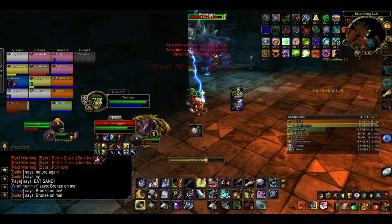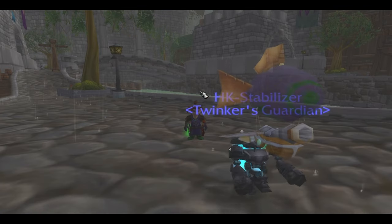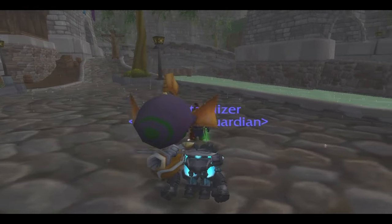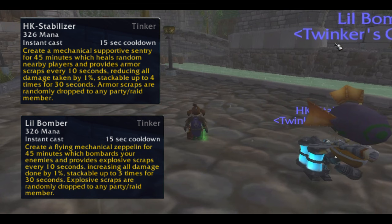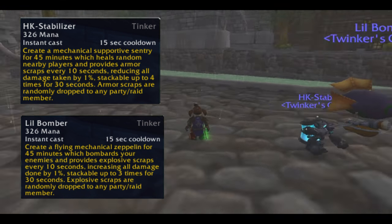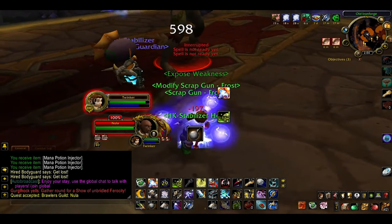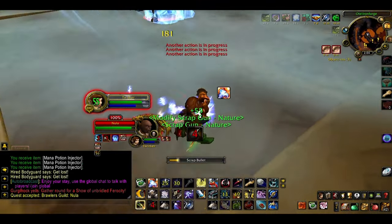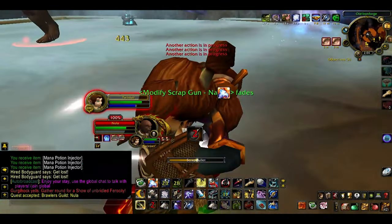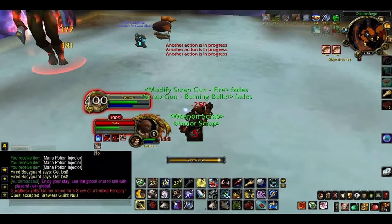To start off with, you can have two permanent mechanical support pets up at all times. HK Stabilizer heals random players and provides armor scraps, reducing their damage taken. Little Bomber bombards your enemies and throws scraps at allies, increasing their damage done. These little dudes aren't under your control — they can and will attack at random, cannot be dismissed, and they die pretty fast. So keep an eye on not summoning them in front of mobs, and resummon them if they die during a fight, as they give out useful buffs.